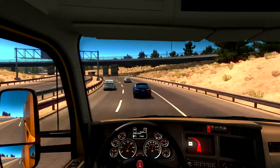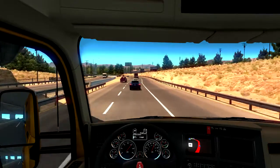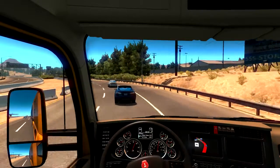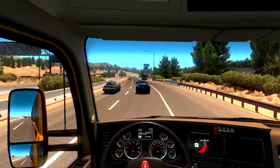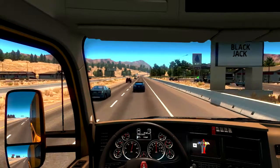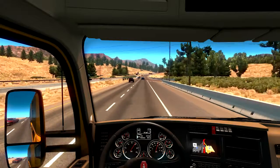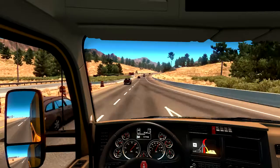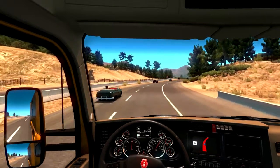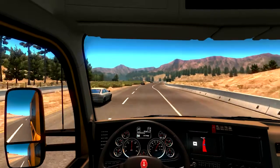Gib Gas da vorne, obwohl wir sind schon knapp am Tempolimit — 80 darf man hier fahren. Wow! Oder habe ich das etwa versehentlich noch auf KMH stehen? Das wäre natürlich unpraktisch. Im Tacho ist alles auf Meilen. Lassen wir es mal bei Fuel Economy. Wir fahren auch alle so schnell. Dann gebe ich hier nochmal ein bisschen Stoff drauf, sobald wir auf dem Hügel sind.